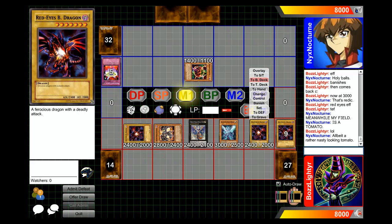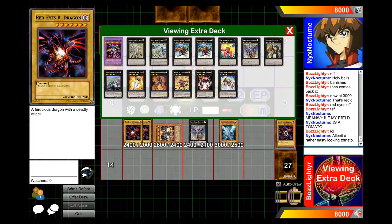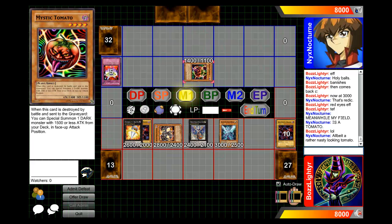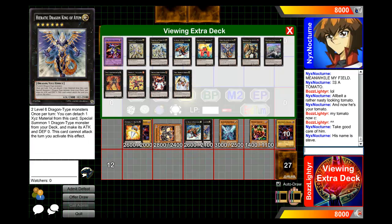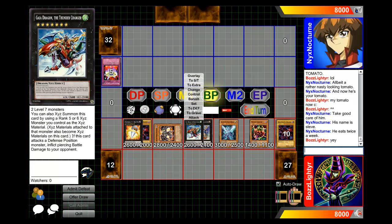And then I decide to go for Big Eye and take away any chance of him special summoning some monsters, even though he could attack into it and potentially get some pluses there, but I take the risk. So I take control of the tomato — he said his name is Steve. So I'm going to take care of him and overlay for Gaia Charger, Gaia Dragon, whatever.